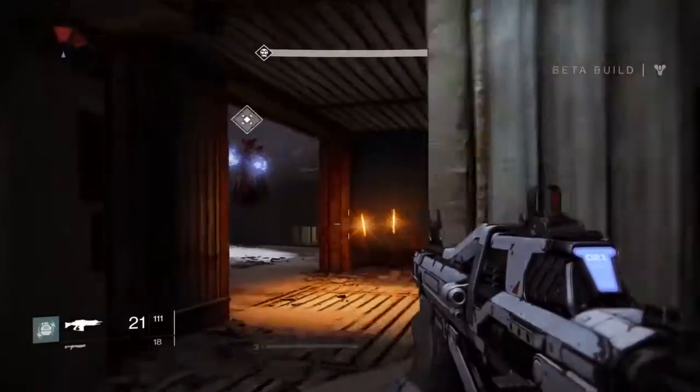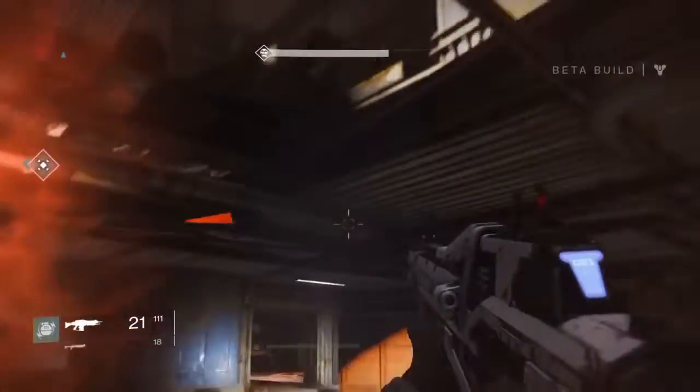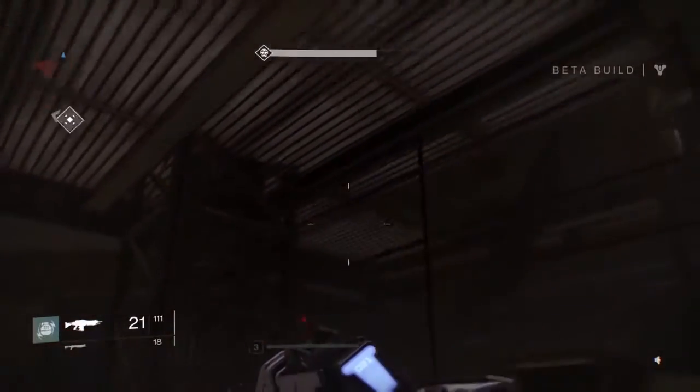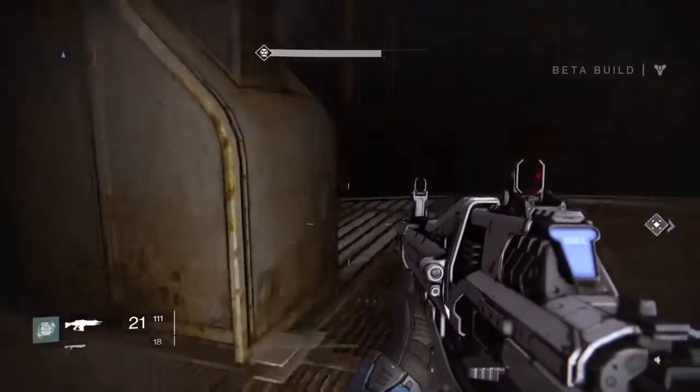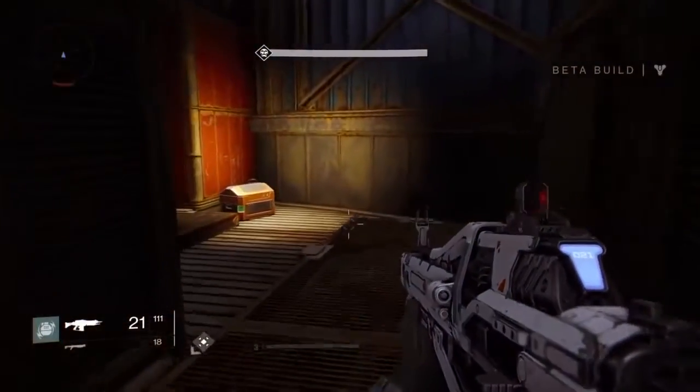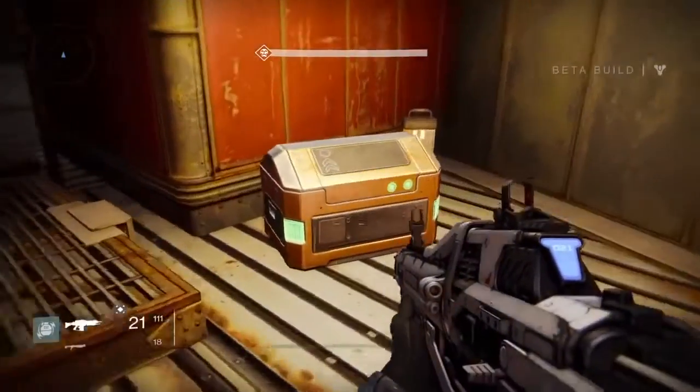Chest number two can be found in the Dark Within while you're fighting the wizard. You want to jump up through the ceiling in this room, turn around, jump over the hole, and then go back in the corner where you'll find your second golden chest.